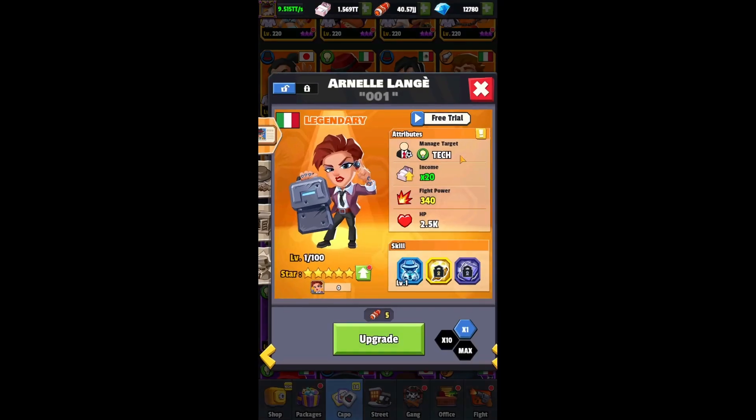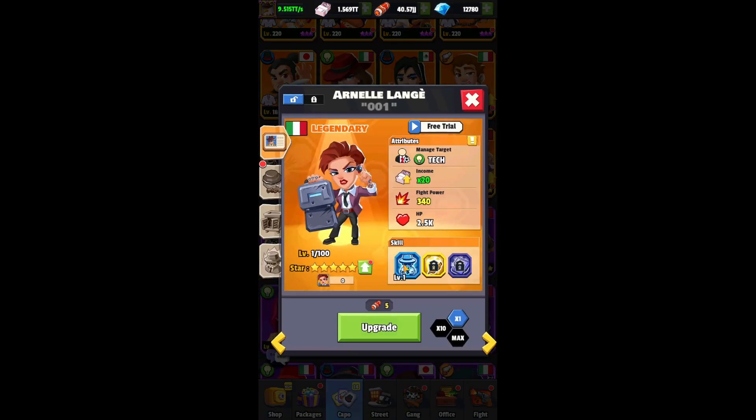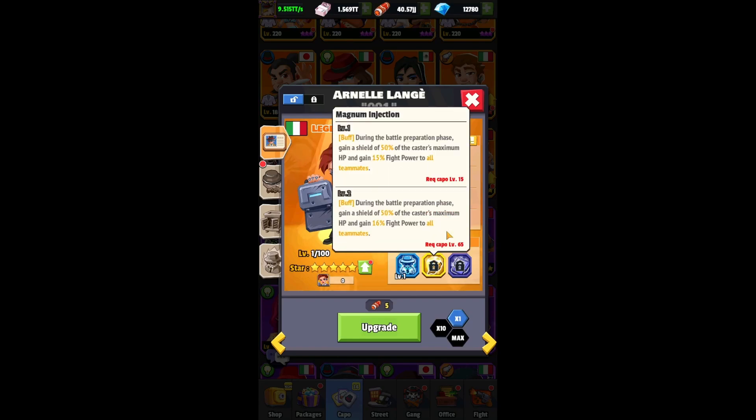Coming back to R&L — I'm going to skip the skill related to building and discuss the two combat skills, and only then decide if this is a capo I want to start investing in. Let's kick off with the first one: Magnum Injection. We've got a buff skill here, so let's go through the description itself.